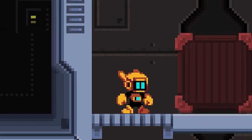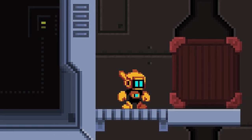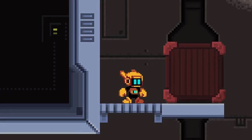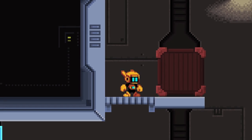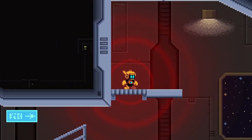In Flip N' Switch, the player takes the role of a small robot navigating through a spaceship while undertaking testing. To proceed through these tests, the player must use the robot's magnetic abilities, allowing them to move blocks and objects around them.